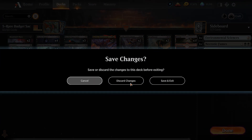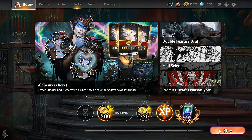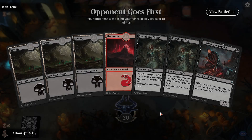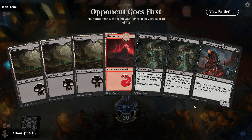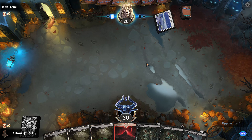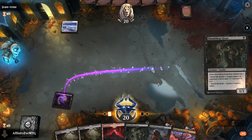That's the deck - we're just going to play it and see if it's good. Again, this is untested; I literally just built it. Our opening hand is not great but we have a way to draw cards so I guess it's fine. Opponent's playing white.